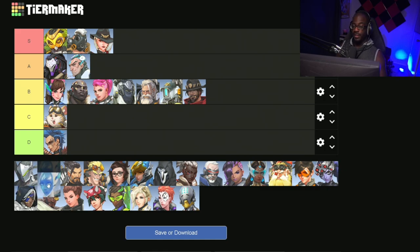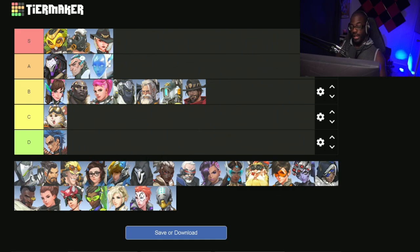Next we have our first A tier DPSer, and that's going to be Echo. Echo is incredibly strong right now — probably the most slept-on hero on this list. Her ability to take out the backline is honestly one of the best, as she doesn't have any footsteps so you may not even know she's there. On top of that, she combos really well with Ramattra's ultimate — since his ultimate is an AoE that damages people over time, it allows her beam to deal even more damage and secure a lot more picks during his ultimate.